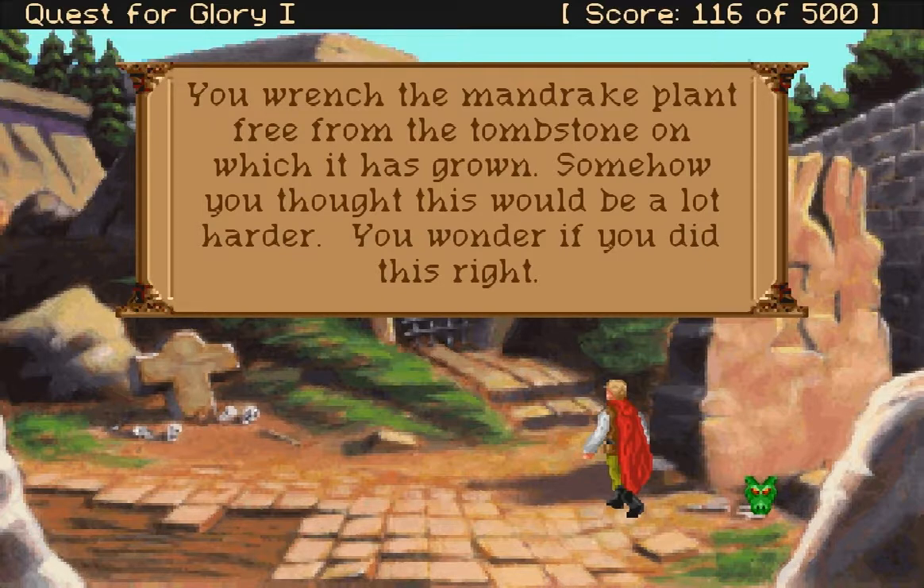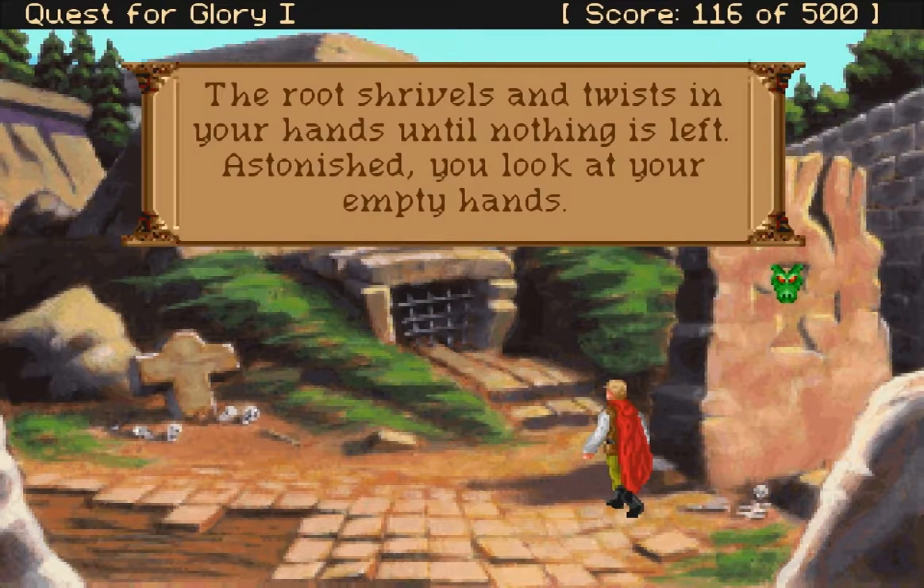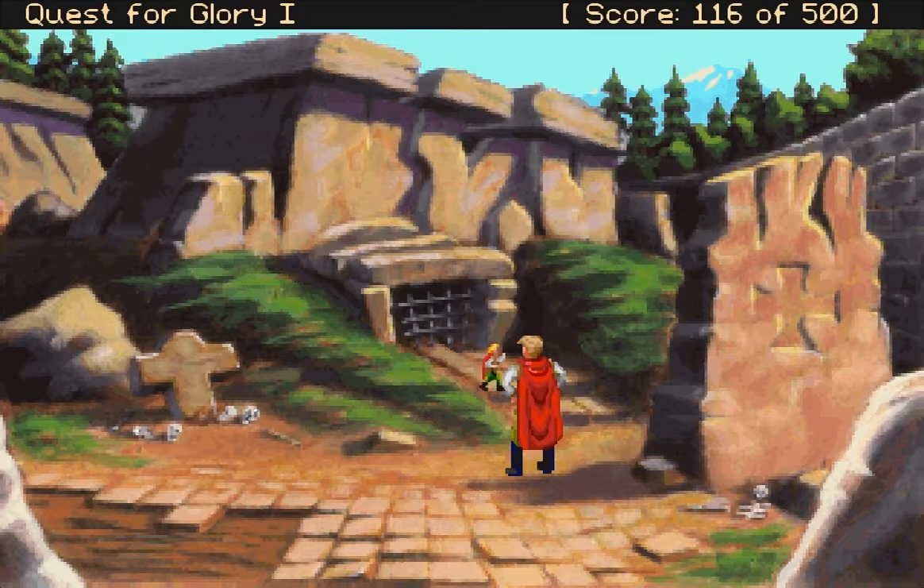You wrenched the mandrake plant free from the tombstone, a witch's ground. Somehow you thought this would be a lot harder. You wonder if you did this right. Oops — the root shrivels and twists in your hands until nothing is left. Astonished, you look at your empty hands. Oh, that sucks.